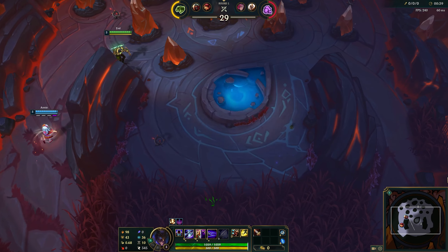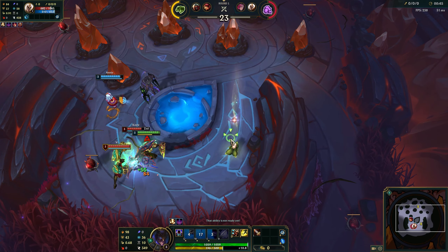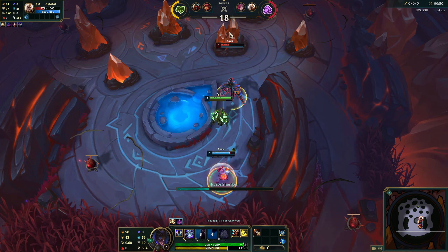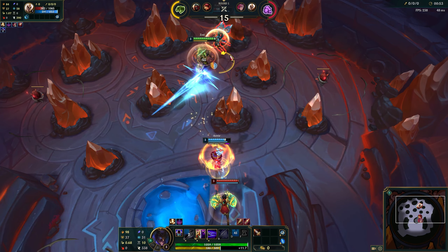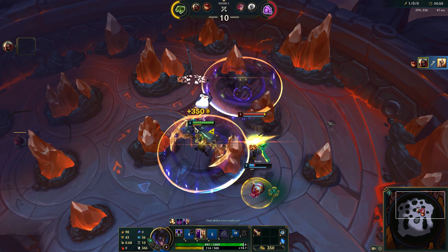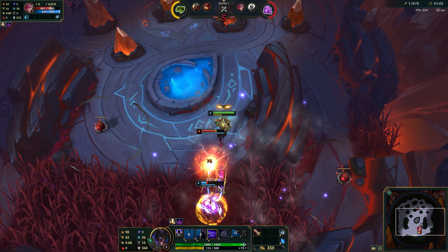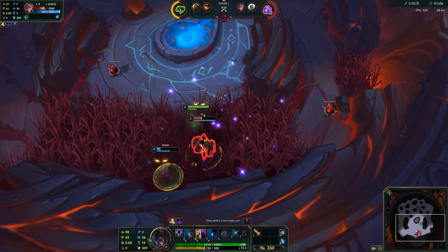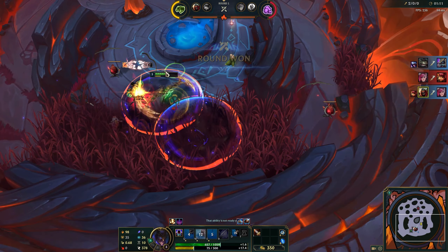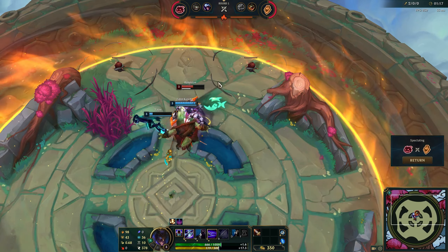UGF had pretty good success with Annie. She's all around really solid. Dodge out of that. Got her. Come to me. I tried to block the Q from the Vi there, and I think I succeeded.